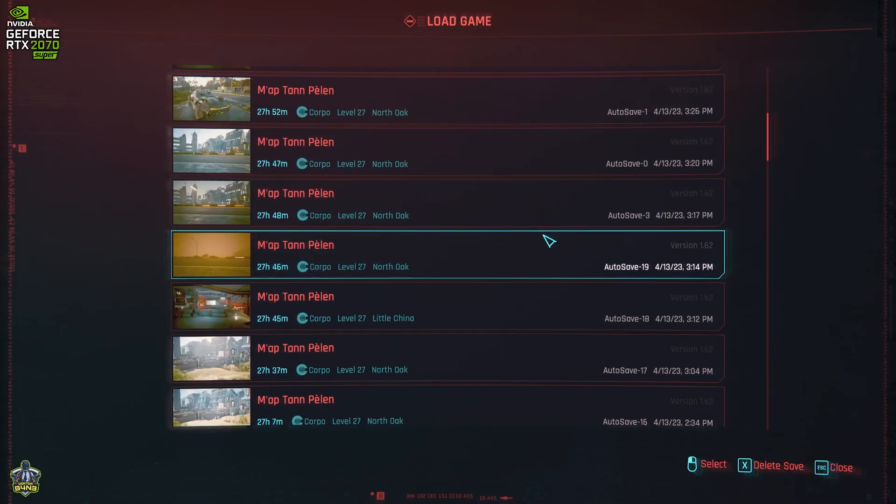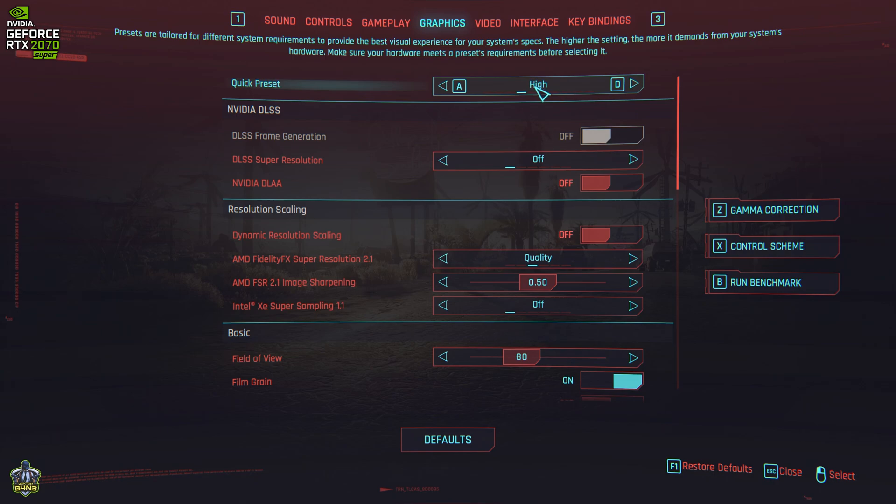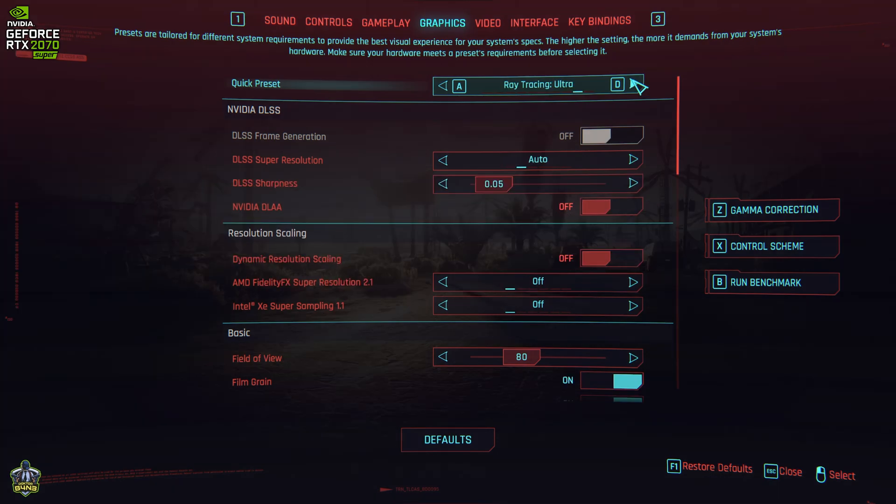I'm going to show you a few scenes. Most of us are playing on High, as it provides a good balance of performance and visual quality. What I'm going to do is show you each scene in High settings (raster, not ray tracing), then ray tracing medium, ray tracing ultra, and finally ray tracing overdrive. I will also add a comparison of all four on the same screen after each scene is done.